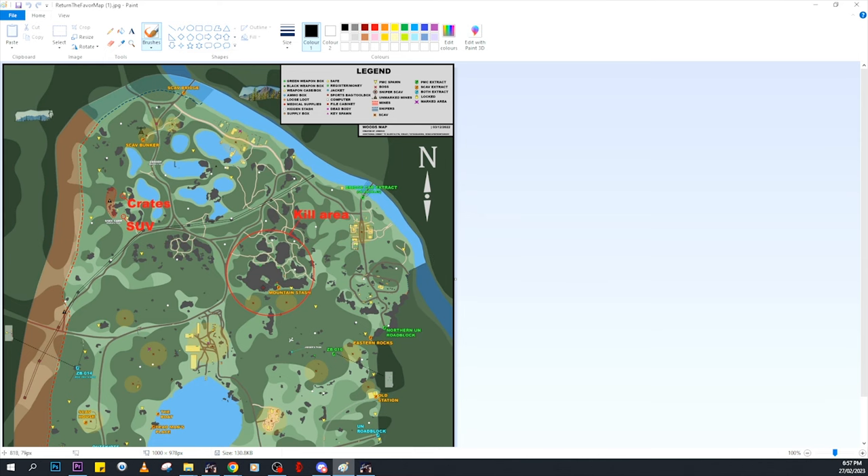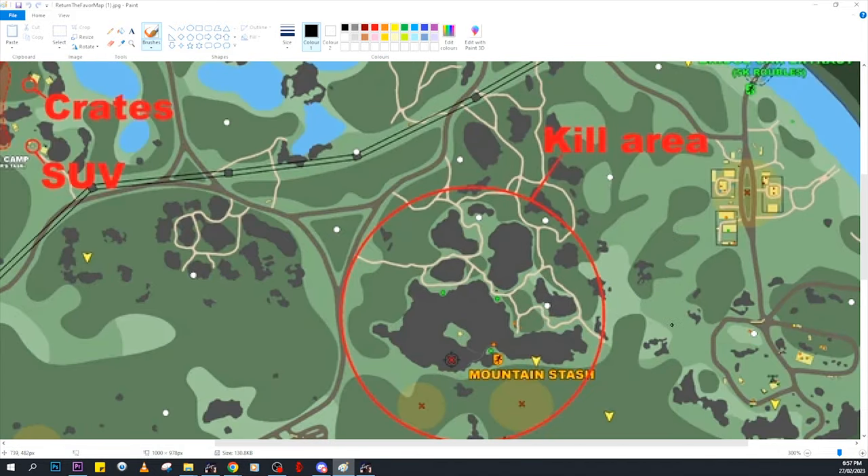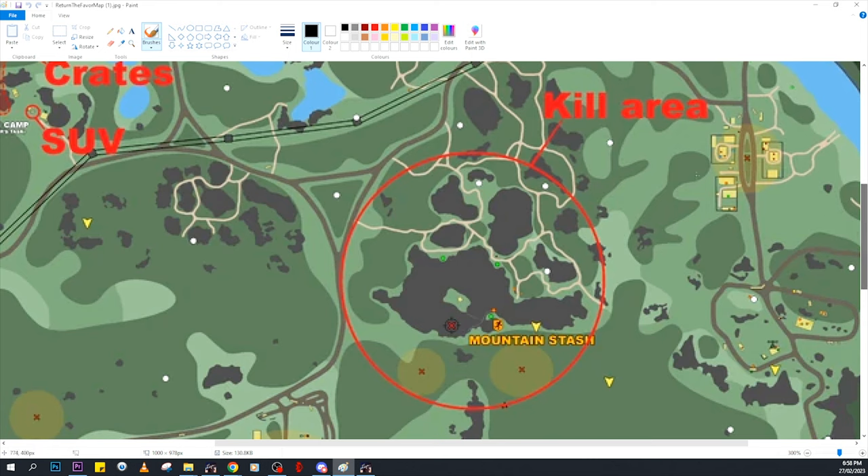As you can see here, the wiki does show the kill area, and here it is. It's basically, as I said, the mountain area on Woods. There's not a lot of points of interest on this part of the map on Woods. You do have the Sniper Scav here. You have three stashes here. You have three weapon boxes here. And then there's also a gold spawn behind the Sniper Scav, and there's also a tech crate here, and a few other tech crates as well.